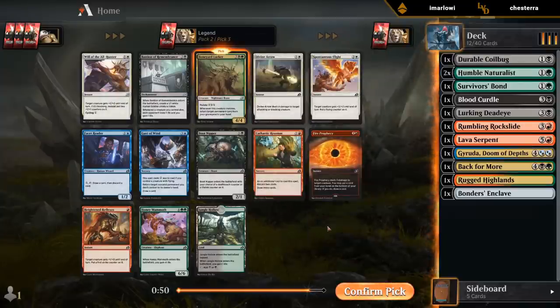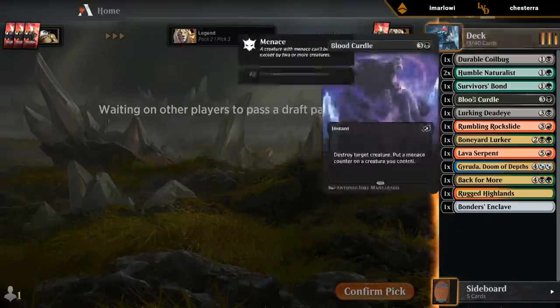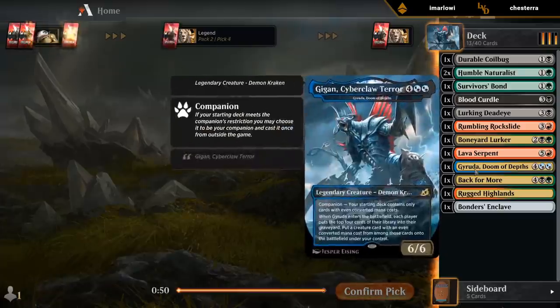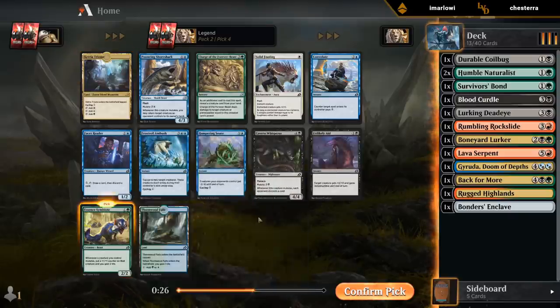Anything other than the Lurker here. Prophecy would be on the splash. Jungle Hollow would be good. Don't mind the Boot Nipper. Honey Mammoth would be another nice one to wheel. Can't mutate onto the Naturalists, so we do need some other cheap non-humans like the Coilbug to mutate onto. A 4-4 is still a pretty decent hit with Keruga. Can't play the Shore Shark or the Cavern Whisperer. Trium would fix for two of our three colors. Symbiote would fit the requirement for the Lurker — it's close between Trium and Symbiote. I'll go with the Symbiote.